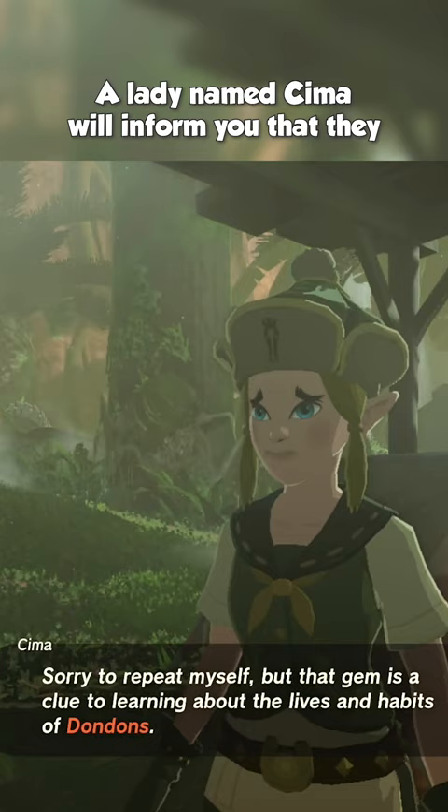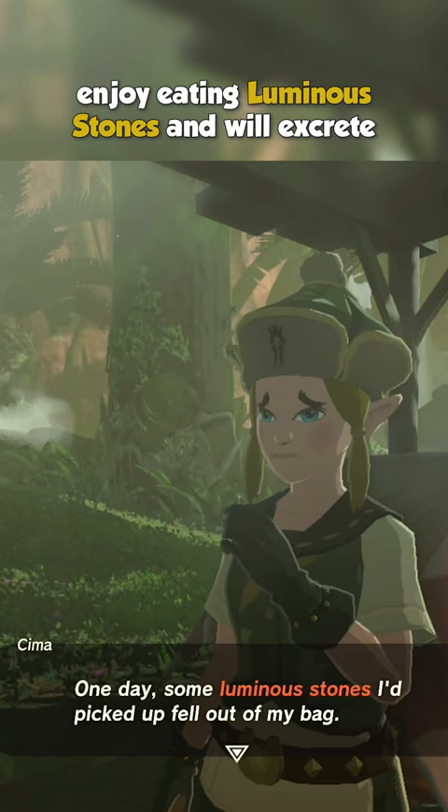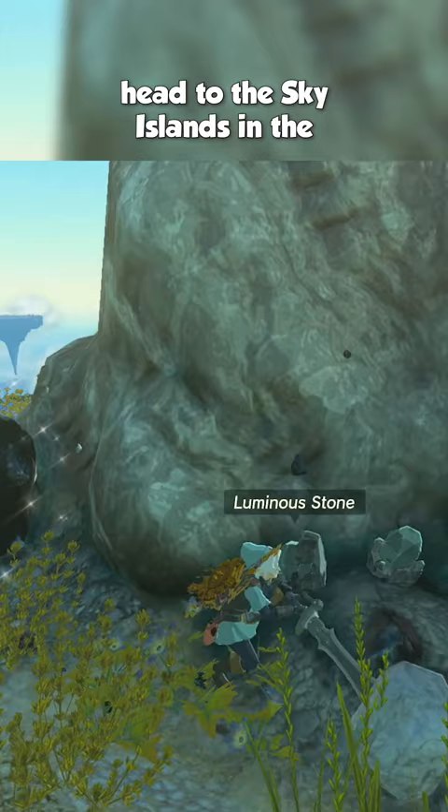A lady named Sima will inform you that they enjoy eating luminous stones and will excrete all sorts of rare gems as time goes by. If you don't have any luminous stones, head to the Sky Islands in the North Nykluda Archipelago, where you'll find an entire island full of luminous stones to mine.